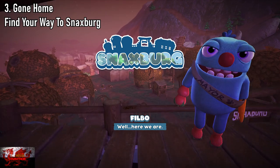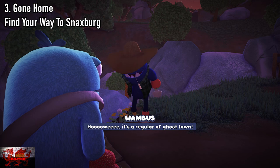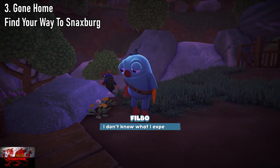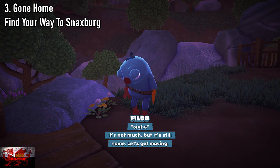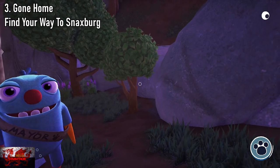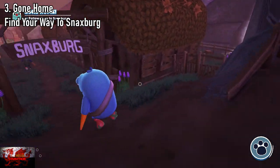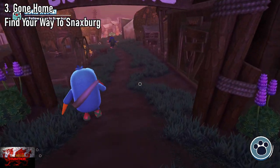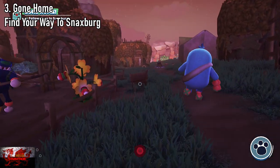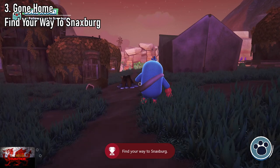The third one is a story-related one, very easy. As soon as we do a little bit within the first 20–25 minutes of the game, you will unlock the achievement called Gone Home, and that is for finding our way to the main hub world of Snacksburg. We do a little mission for Wamble — the farmer dude in the straw hat — and as soon as he nips off and we start heading into Snacksburg, Gone Home will unlock.